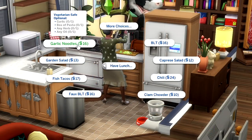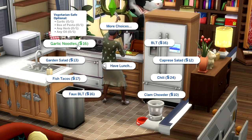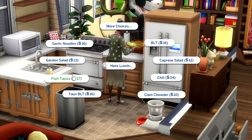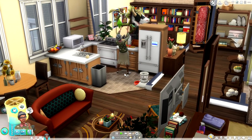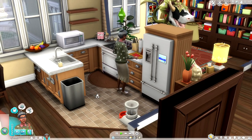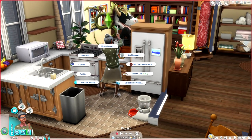For instance, garlic noodles will now need garlic, a box of pasta, and any herb or any oil. Garden salads will need a tomato, a carrot, and any cheese. Fish tacos need any parsley, any fish, any vegetable, and any cheese. You kind of get the gist of where I'm going with this — not required, not needed, but kind of fun just to add in a little extra something, especially if your sim is super into culinary arts. This is going to be absolutely incredible.